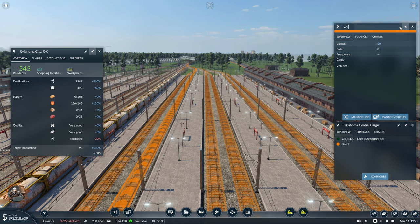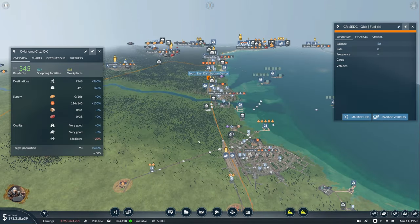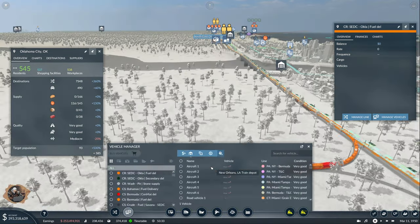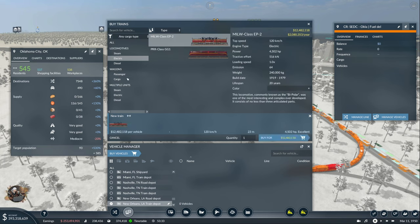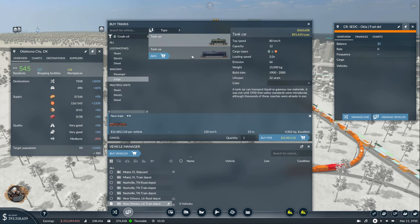Here we're going to do cargo rail. Let's see. Oklahoma — and this is going to be fuel delivery. There we go. Now, same thing here — we need to buy a train. Buy this one. It's very expensive. And we need fuel. Let's try with one first.